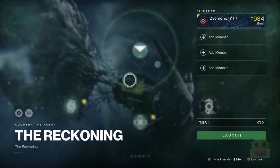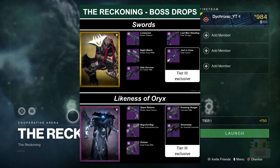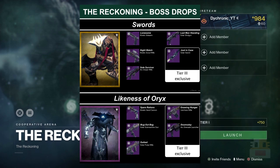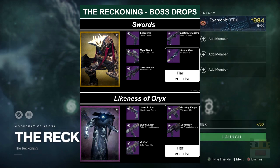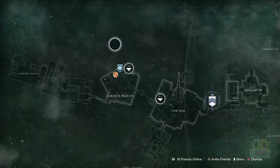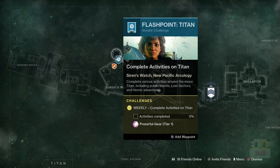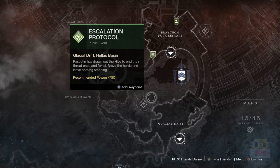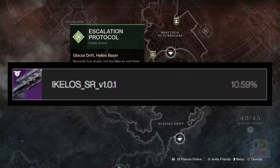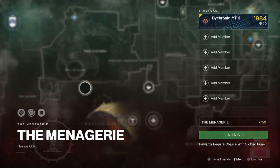For Reckoning this week, it will be the Likeness of Oryx. If you're looking for weapons from that section — including the Spare Rations if you still want that — it's available this week, and the modifier is Solar Sin. The Flashpoint this week takes place on Titan, so complete Public Events, Lost Sectors, and Heroic Adventures to finish it quickly. For Escalation Protocol, this week it will be the Sniper Rifle — last week was the SMG, and next week will be all three.